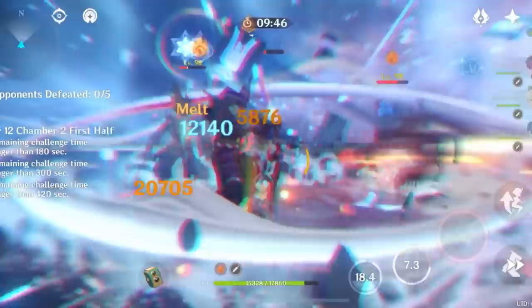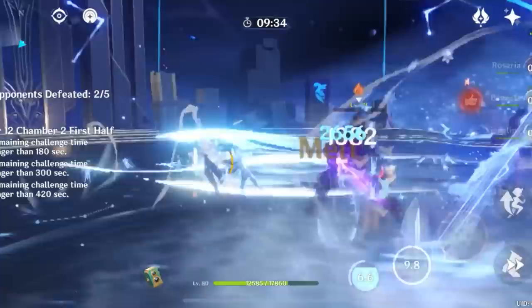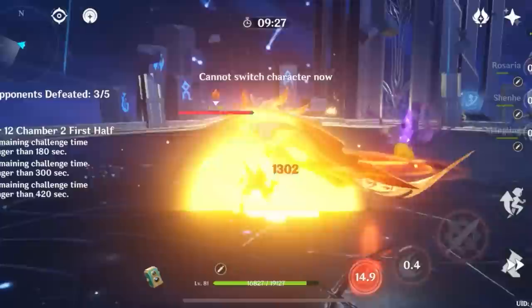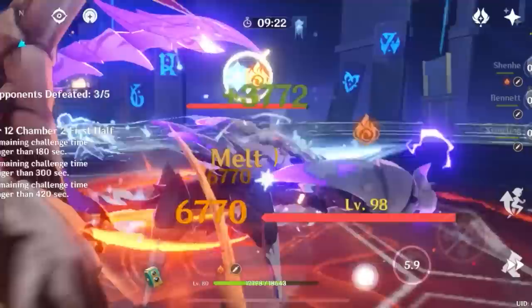You can also change your build based on weapons and team. In terms of how she feels to play, you don't really play with her much. You basically just make sure you use Bennett's burst first, then funnel his skill into her burst so she catches the energy, snapshots the buff, and you're off to the races. You then attack with your on-field character, or swirl, or whatever you're doing with the rest of the team — and she just does a ton of damage off-field. You can really feel the damage; it's very noticeable.